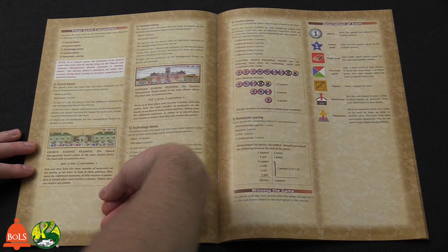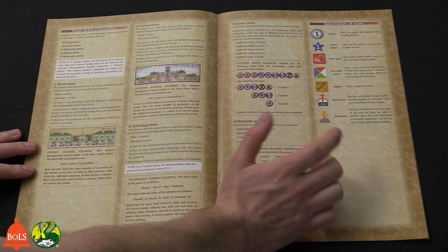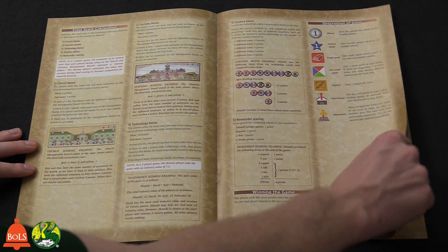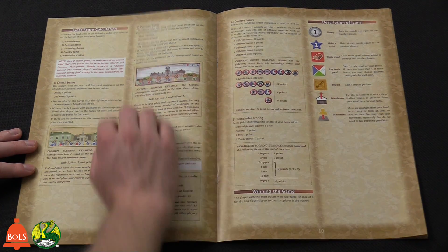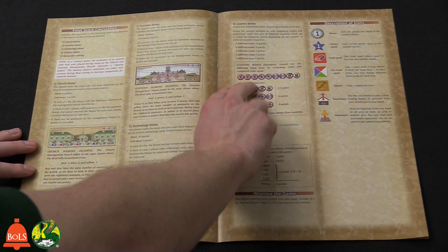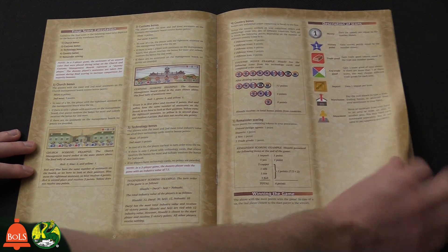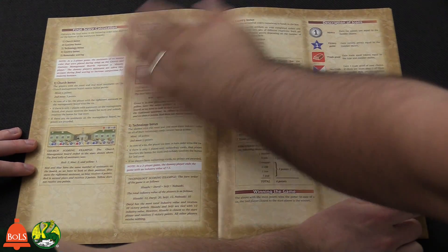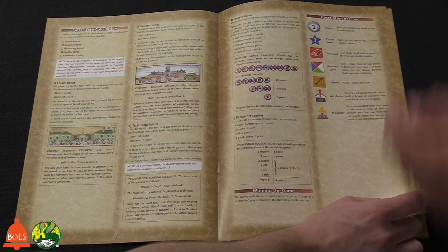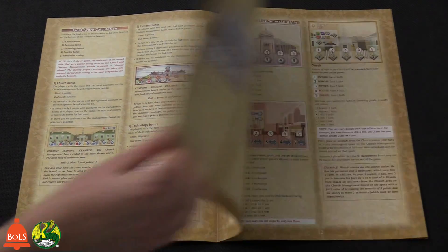For the final score calculation, there are sheets online you can print if you want, but you can just do it on your own. Country bonuses — if you have one of each country, you get twelve points and so on. There are also church bonuses, customs bonuses, country bonuses, and all of your other scored stuff. There are different ways to score points.